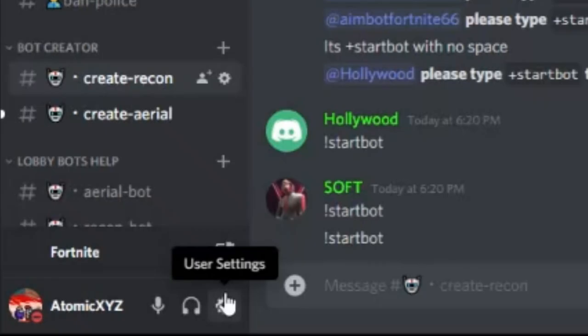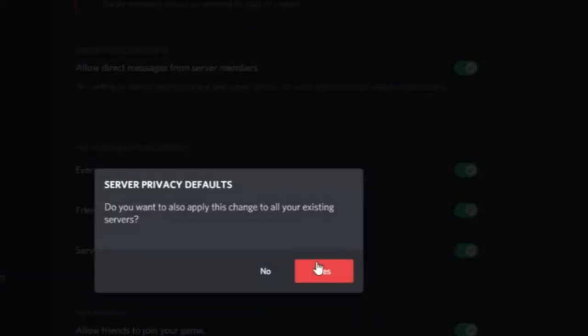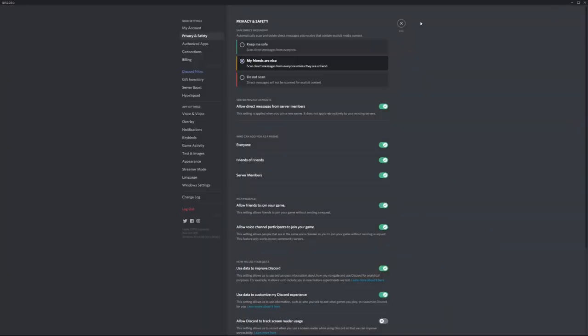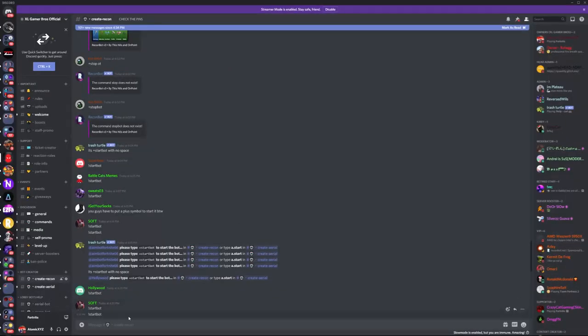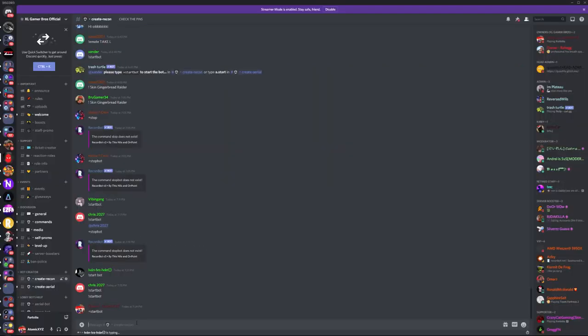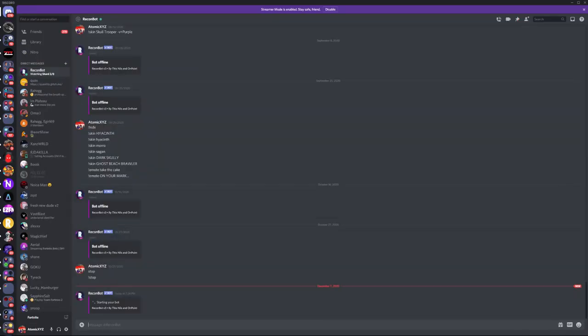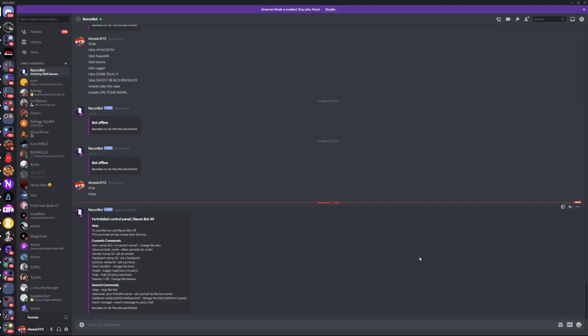Before you do that, go into your settings, go to Privacy and Safety, and make sure your DMs are on — otherwise this will not work. Most people have their DMs on by default. The command you want to type is exactly: plus start bot. Once you do that, the bot will appear in your Discord DMs.